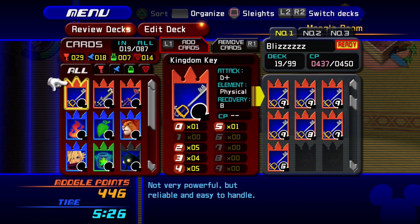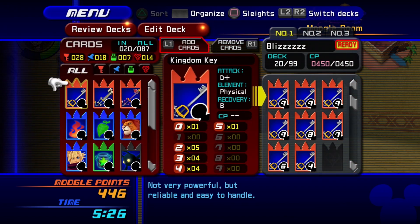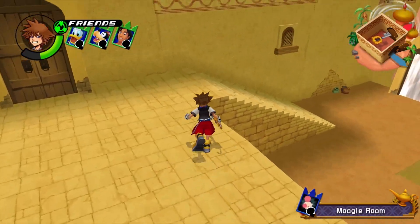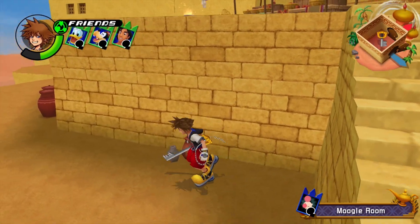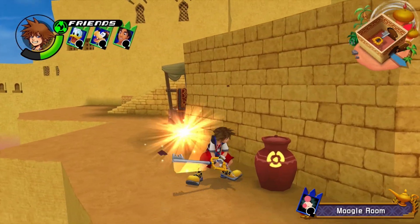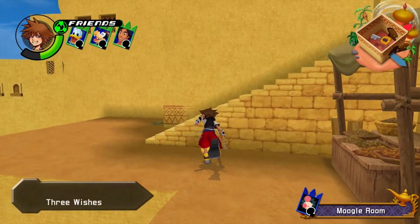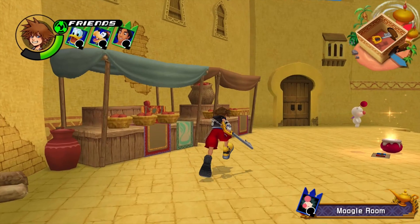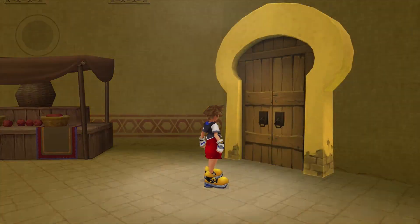I need to remove this last one and maybe put in a four instead. I don't have a Cure — that's fine honestly. Let's see what we can do with this. I don't think there's anything to fight in here. What is that — a Three Wishes? That isn't painful. Okay Moogle, I'll be back.